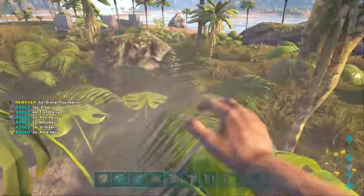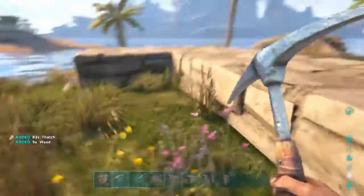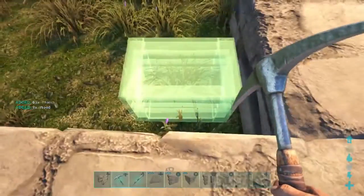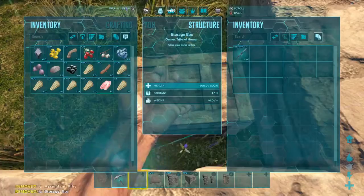Now let's move on to the next tactic. This is pretty much when you're building a base and you're starting out — when you log off, put a chest right in the middle.